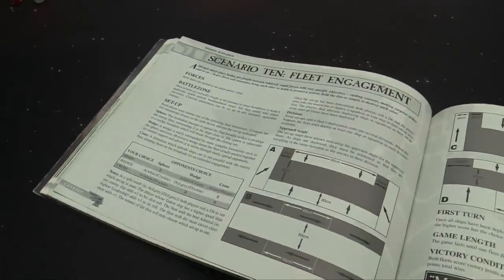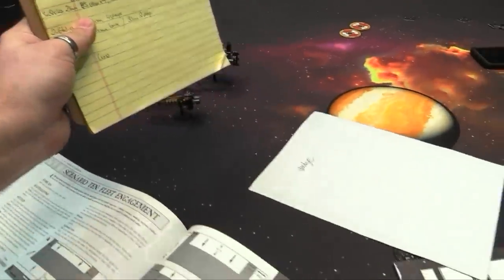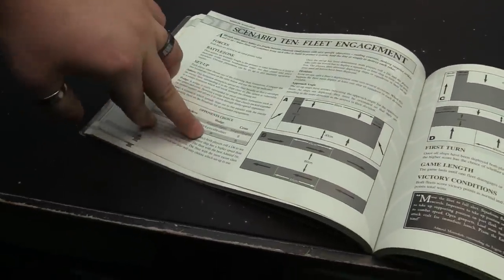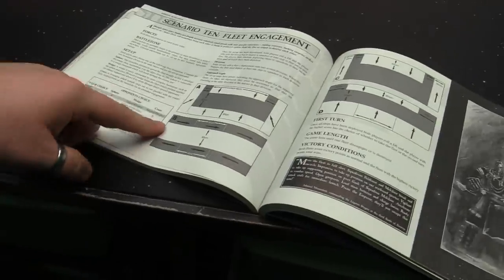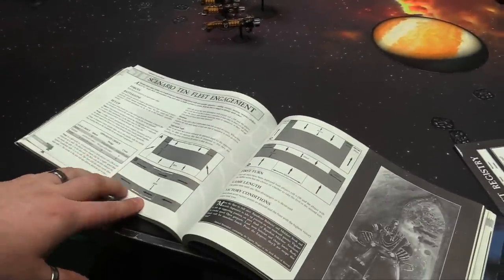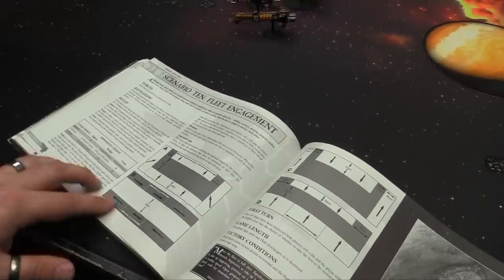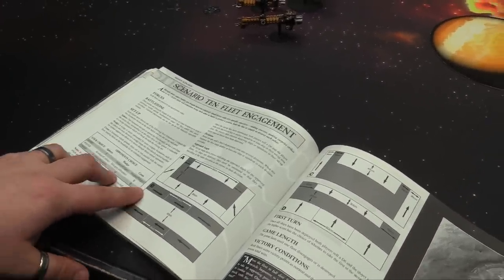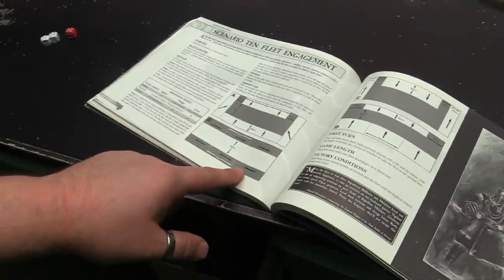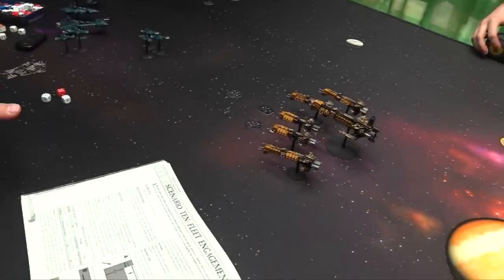Both of us secretly chose our fleet formations for fleet engagement. Mine is a Cross, his is a Wedge — Cross to Wedge, so we're using Deployment B, which means we're going along a line. It's three formations at 45 centimeters each. On a six-foot board that's going to make three 60-centimeter segments for us to deploy in, and we have to be up to 30 centimeters on from the edge.